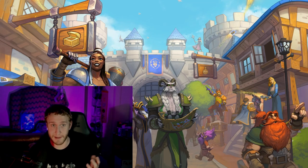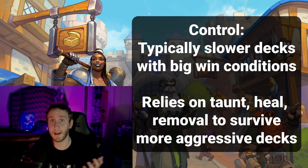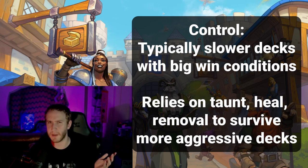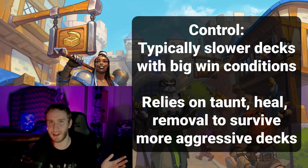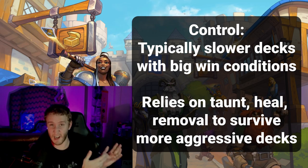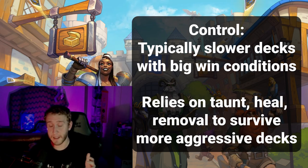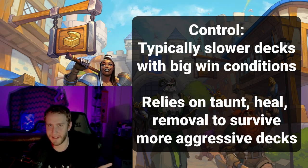The next archetype is control. Most people know what control is — basically it's a slower deck that tries to win the game with some kind of big win conditions. These can be swing oriented using area of effect damage, or could be combo oriented, though not so much in arena. Typically in arena most control decks just have a lot of big cards that generate a lot of value and you win the game that way. Against aggro or tempo, control tries to win by surviving and outvaluing the opponent.